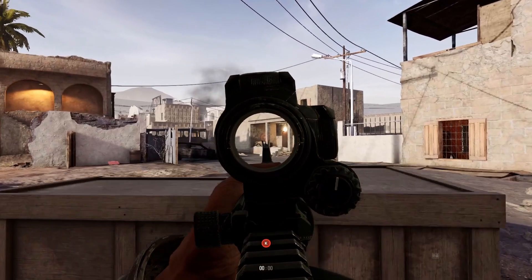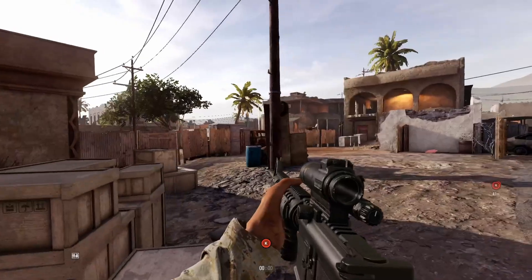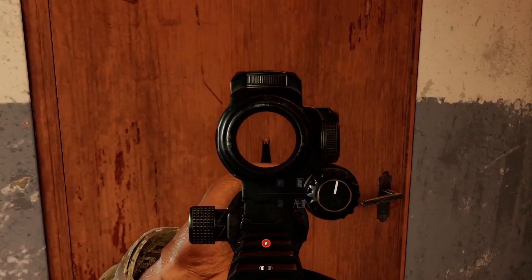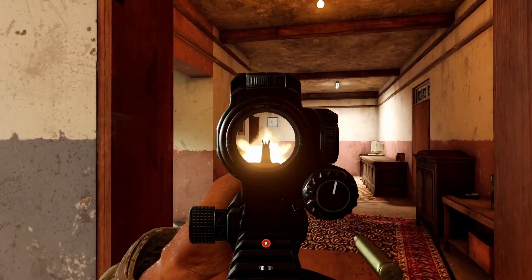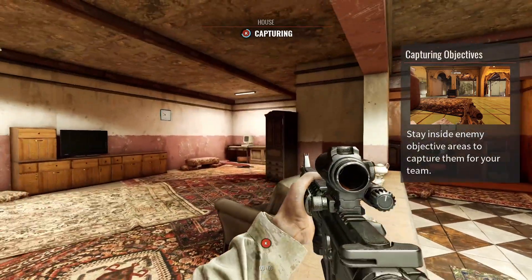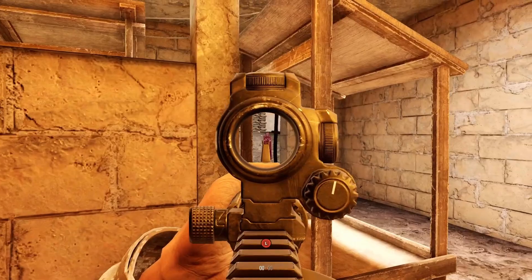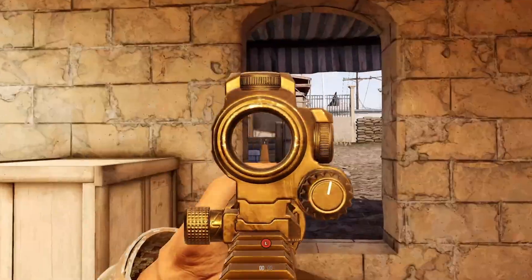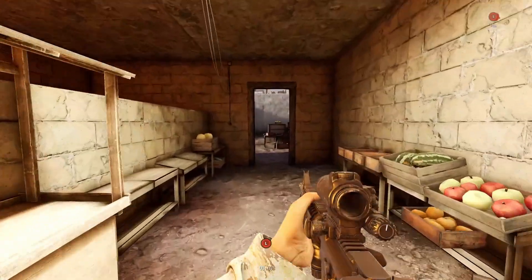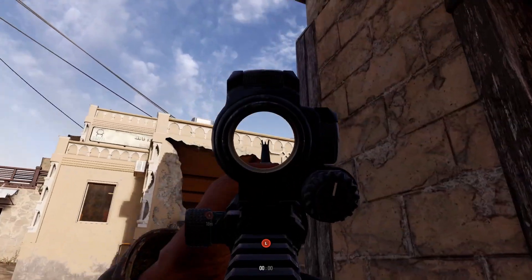Alright, now you see that building right next to the bus? Yeah, it's your first objective area — you're going to need to secure that building and then keep pushing into the town. I didn't mean to do that, I meant to peek. Going in here like Rambo. There we go, alright.